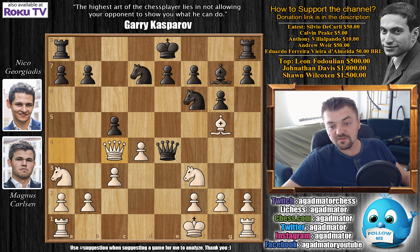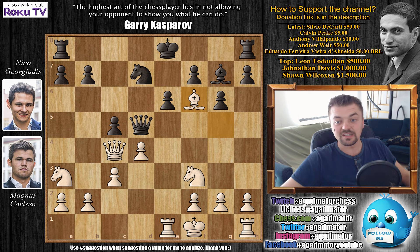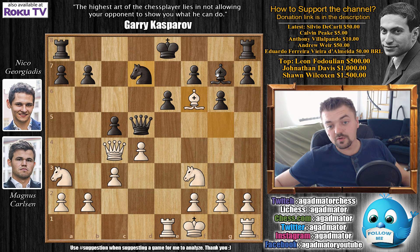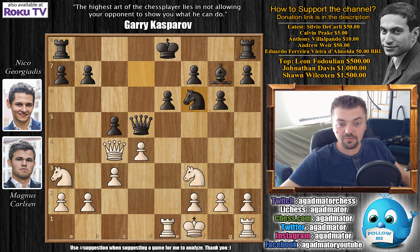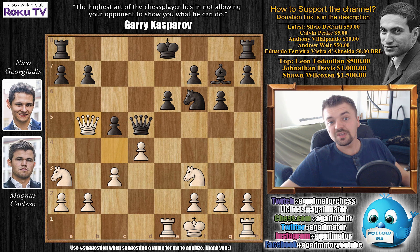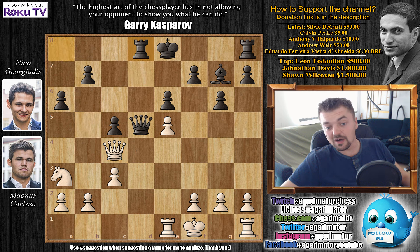So after Queen to a4 check, Knight to d7 blocking, and now d4. Knight to f6 — Niko simply develops. We have Bishop to g5, and now comes Bishop to c4 with check. Queen captures on c4, and now Queen to d5 — Niko offers a Queen trade. Rook to e1. We have e6, and now comes Bishop captures on f6. Niko played Knight captures on f6 — of course not Bishop captures, then Queen captures on d5 wins the game as the pawn is pinned from the Rook on e1.